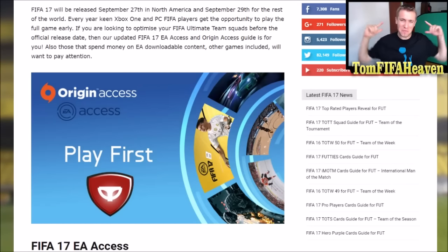What is up guys, it's Tom here and welcome to a brand new FIFA 17 informational video. In this video I will show you a detailed guide on how you can play FIFA 17 — the full game, not the demo — one week early or five days early depending on where you are. The full game will be released on September 27th in North America and September 29th for the rest of the world. But if you are on Xbox you can get EA Access, or if you are on Origin you can get Origin Access, and that way you can play the game on September 22nd.